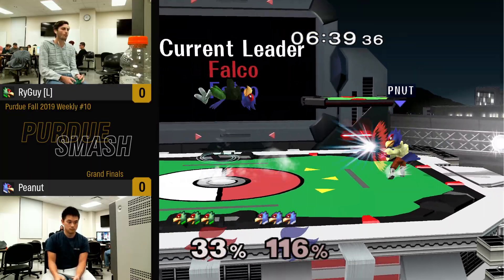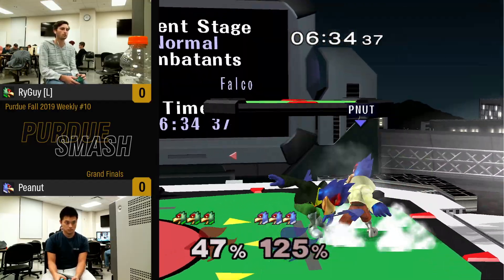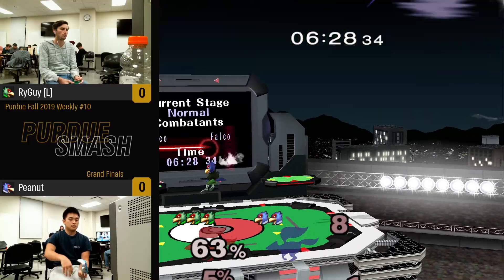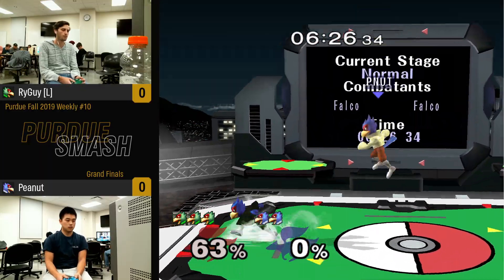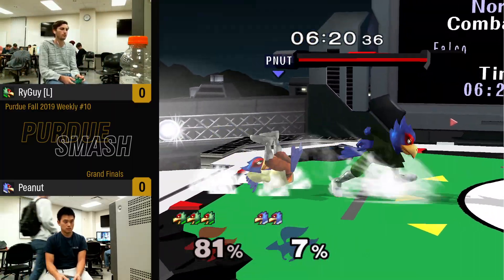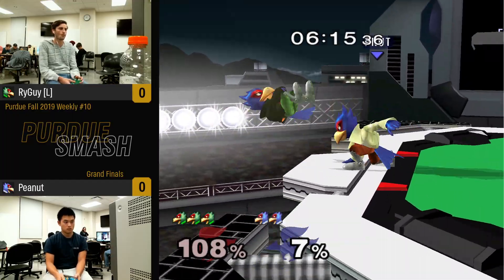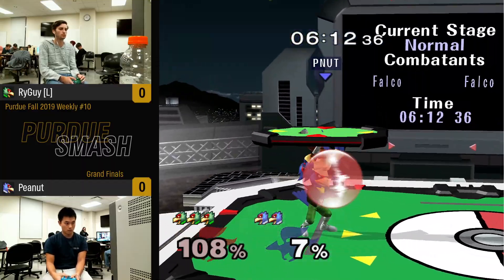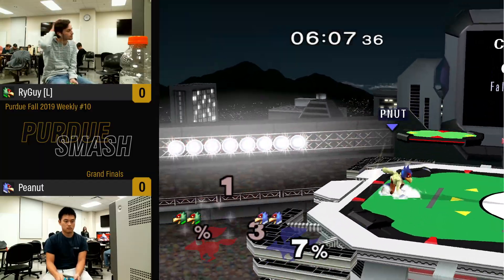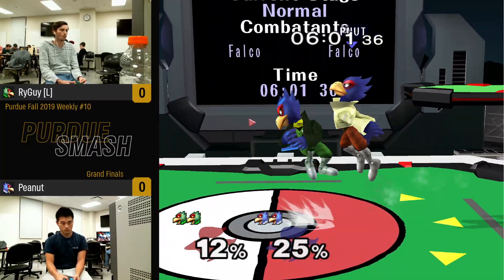It looks like the tide has slowly been shifting more towards Ryguy, although he has been noticeably a little worse when it comes to edgeguards, at least from what I've noticed. Peanut moving and Ryan mashing, and this time Peanut was ready for that height, but then it was just a little too low. In that small interaction you see a little bit of adaptation, and hopefully we'll see some more.